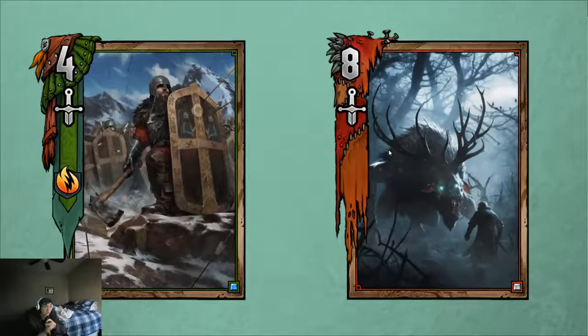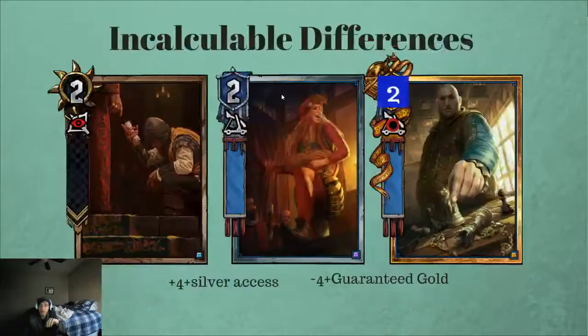Thunderbolt Potions are the same — all of it is doubled — and that's why the defender is really powerful. Since potions tend to be in the ballpark of other bronze units, you're basically getting double value bronzes every time you play a buffing card on a defender. This was the same case for Foltest when he was copying Poor Fucking Infantry back in the early closed beta. Now there are some more incalculable differences.